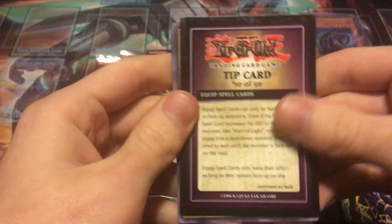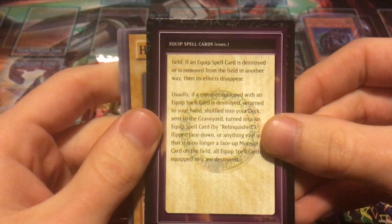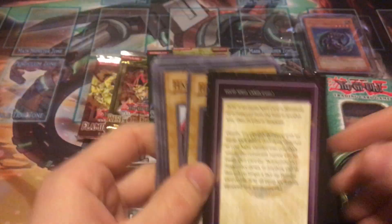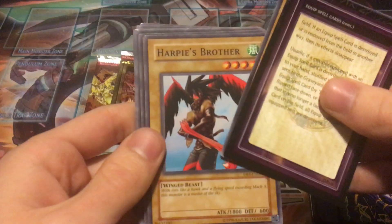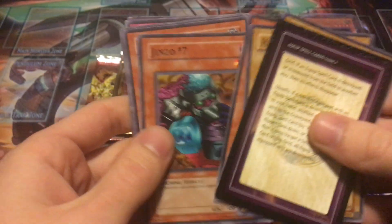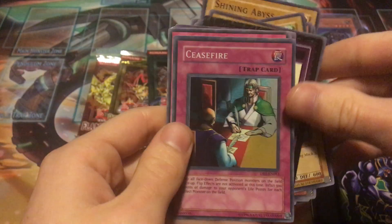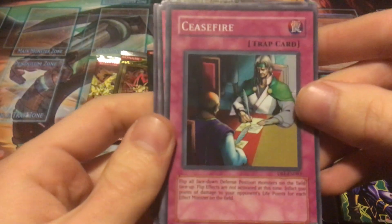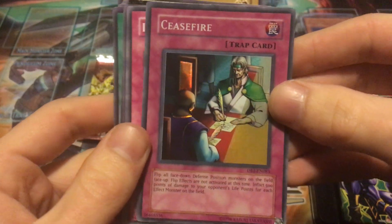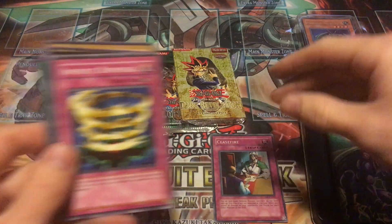The tip card is number 10 of 50 — equip spell cards. Then we have Hitotsume Giants, and this is a 13-card pack so a lot of commons in here. Harpy's Brother, Toon Mermaid, Jinzo Number Seven, Griggle, Shining Abyss — and we already got our first holo! Awesome, so we already hit the goal of the video!